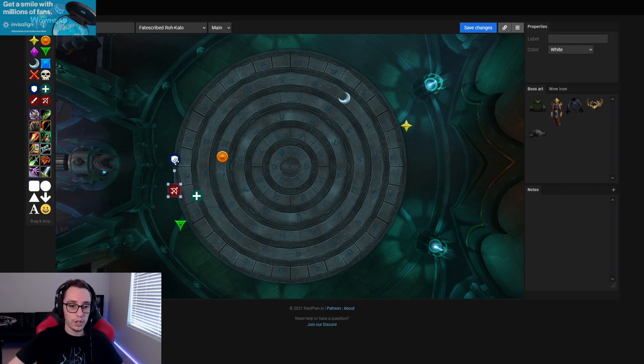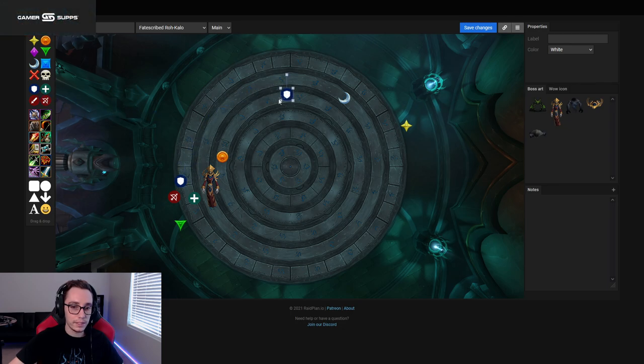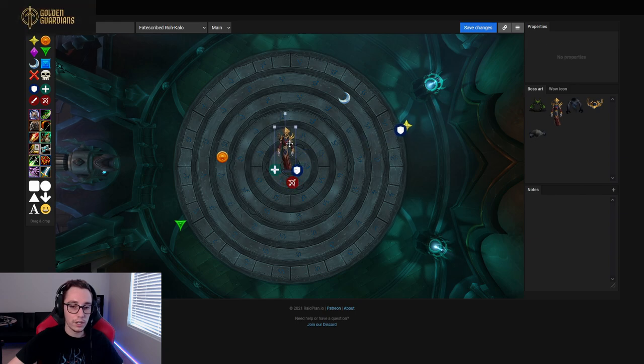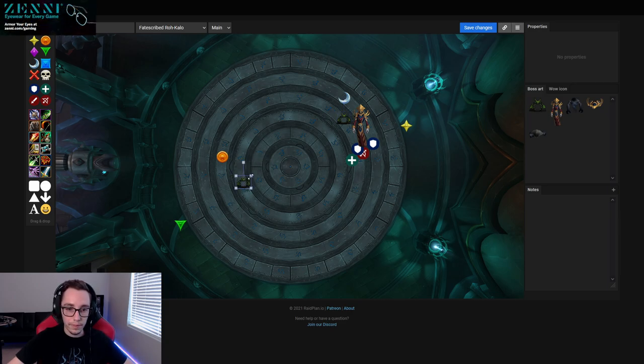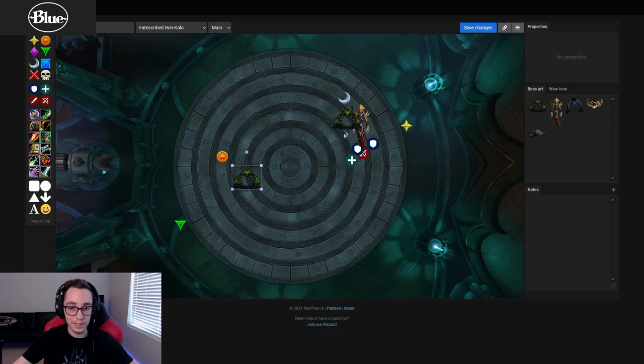For phase two, your tank positioning mirrors phase one - you start on the orange and green side. The first tank add comes out, runs 90 degrees from the raid. The raid meets up in the middle after the first soak and kills the first tank add. The second tank add comes out, you run it to star, and as soon as it spawns the whole raid meets the second tank add on the third circle. You do three dodges, push the boss, kill the tank adds, set up a warlock gate from one side to the other. As soon as the intermission starts, you warlock gate across and repeat the first intermission.